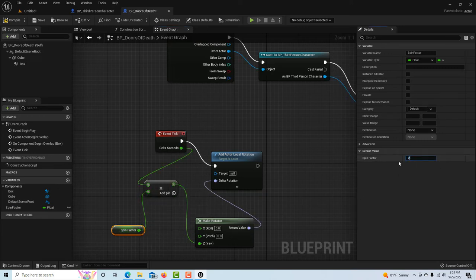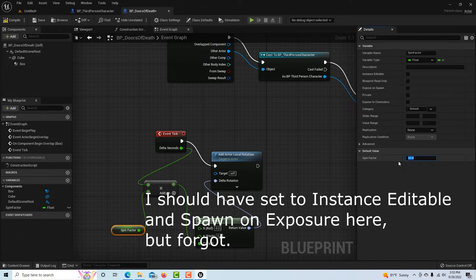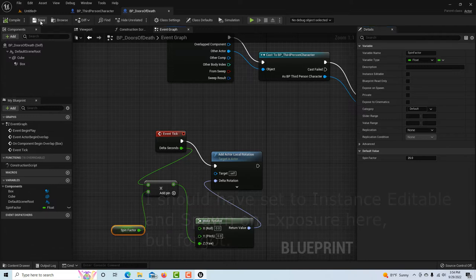Compile and save, then drag the Spin Factor variable onto the scene and select Get. Plug it in to the Multiply node. Over here we can set an initial default value — let's set 25 for right now. That makes the door spin slowly. 100 will make it spin fast and be hard to get past. Compile and save.